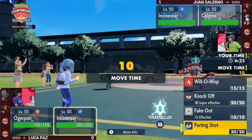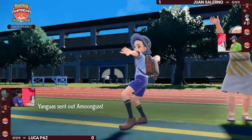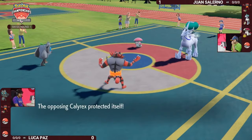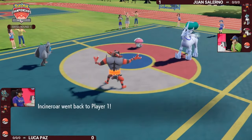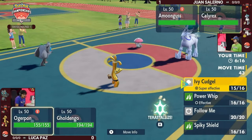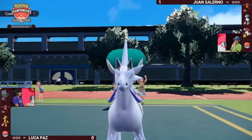Knowing there's opposing Fake Out pressure now, the Ogre Pawn's choice of move is very risky. You can preserve Sturdy with Spiky Shield, but if you attack and your opponent goes for Fake Out, you lose your opportunity to attack and also lose Sturdy — which was so important for Luca. There's an immediate raw switch from Incineroar into Amoonguss, and a Protect from Juan's Calyrex. The Ivy Cudgel hits the Protect, but this Parting Shot comes through onto Amoonguss, allowing Luca to reposition.